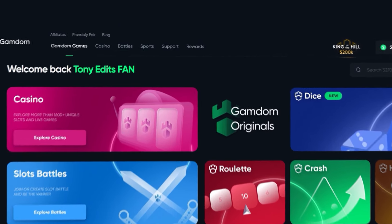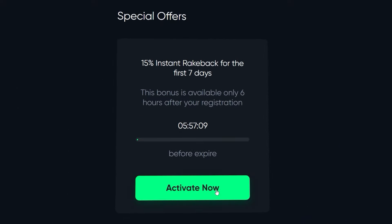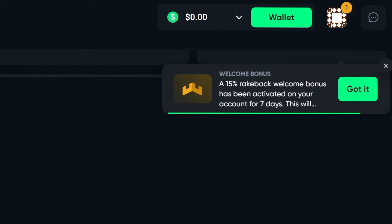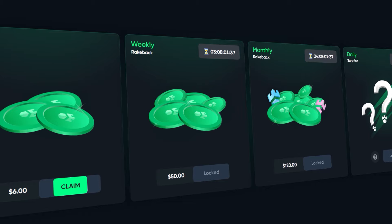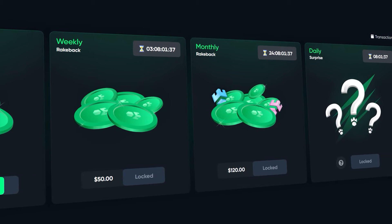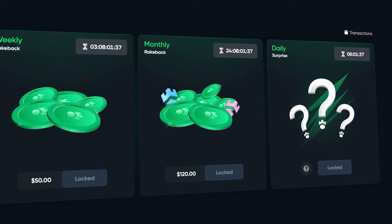Before we get back into the video, if you are above the age of 18 and new to Gambem and want a chance to claim some rewards, go to the rewards button after registering. At the bottom of the page you will see a box that says 'claim bonus' — type in code Tony Edits to instantly unlock a 15% rakeback for your first seven days, as well as instant rakeback, weekly rakeback, monthly rakeback, and a daily surprise bonus every 24 hours.